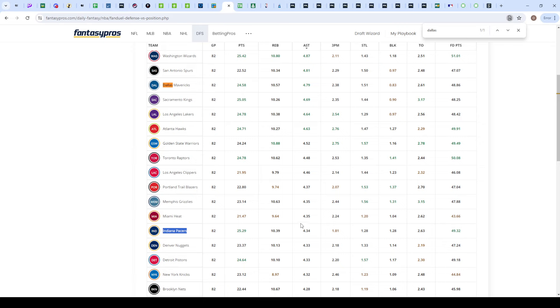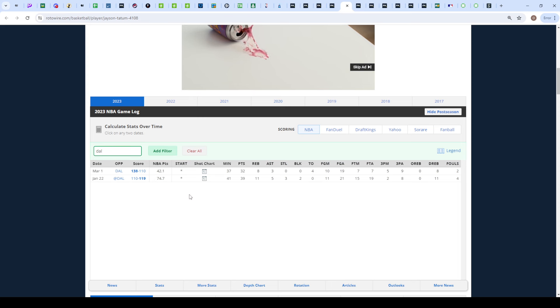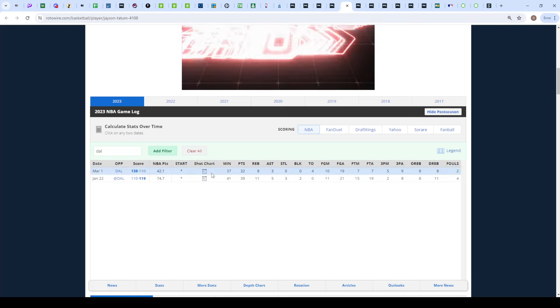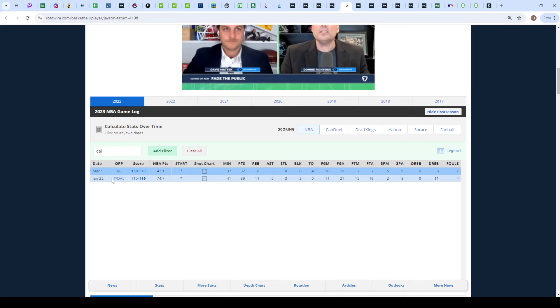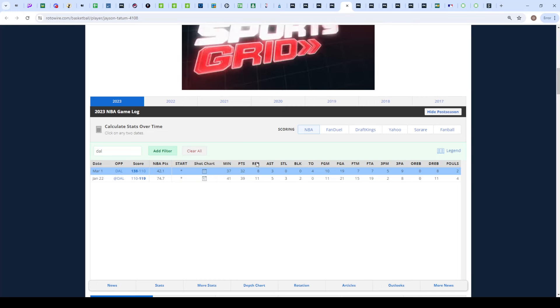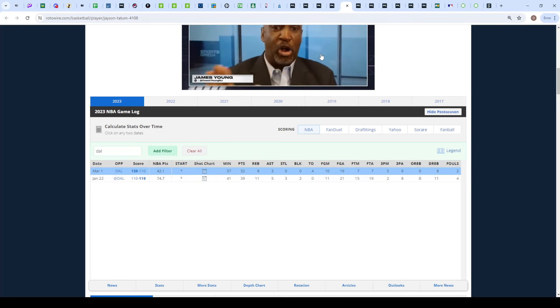Dallas is clearly an easier matchup than the Pacers, who are somewhere in the middle for assists allowed. Head-to-head, they only played twice with Tatum active. One was a blowout 138-110 where he got three assists; the other was tighter 119-110 — more like what we expect tonight — and he dropped five assists. That doesn't clear six, but it's a completely different game state now six months later. I still think the five and a half over is the correct play.